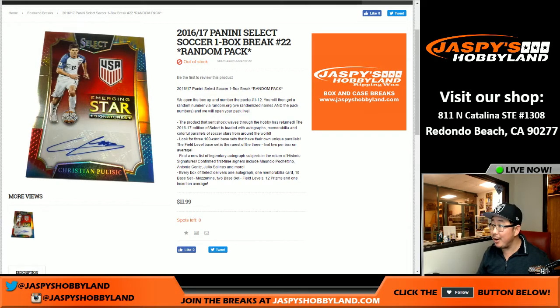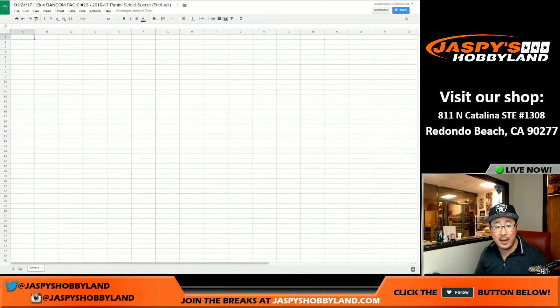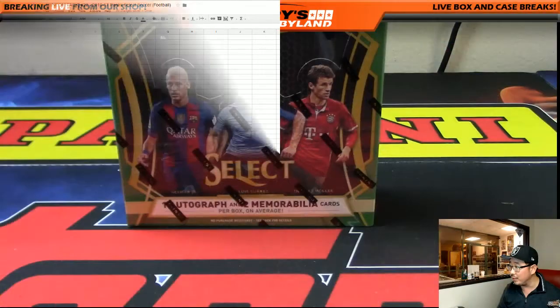Good evening, everyone. Joe from Jazz Peace Hockey Land here. Another one box break. This time it's 2016-17 Panini Select Soccer. This is one box break number 22, random pack break. Big thanks to these folks for getting into the action. I'm going to open up the box, number the packs, randomize the names, randomize the packs, put them all together, open up the packs, and see what we get. Let's do it.